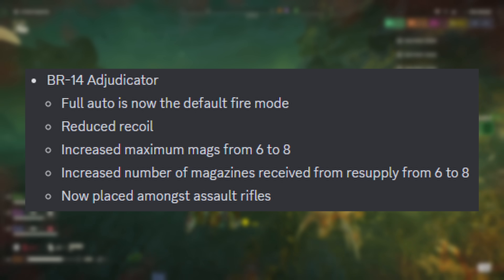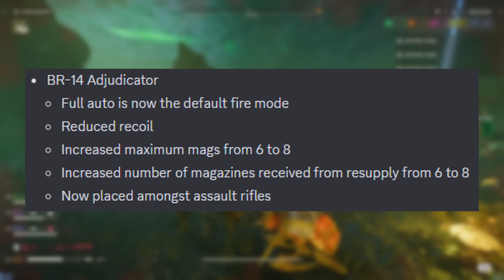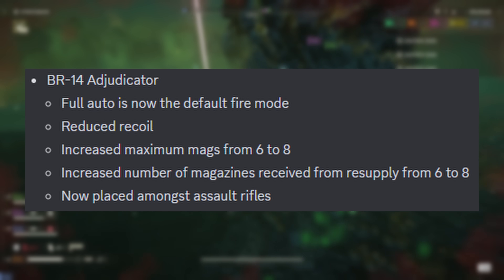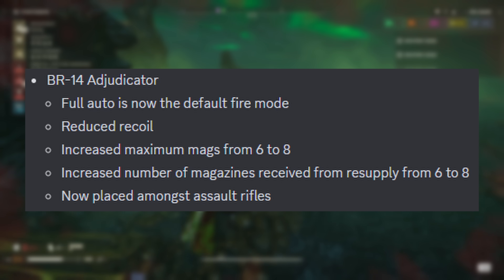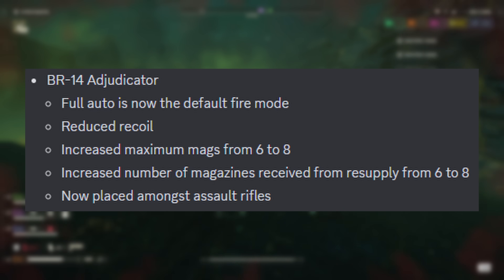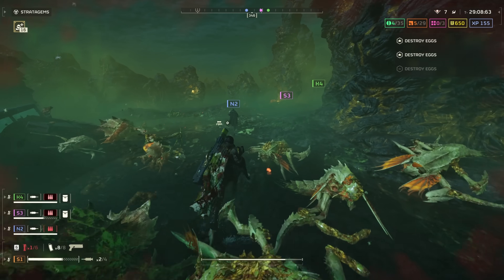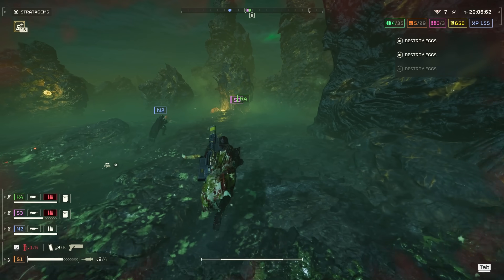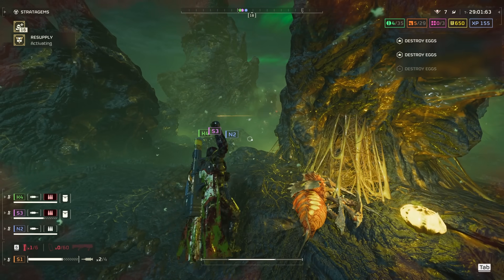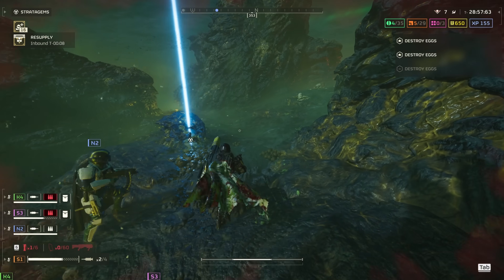BR-14 Adjudicator: full auto is now the default mode. Its recoil has been reduced from 50 down to 40, which represents a 20% reduction. The maximum number of mags you can carry has been increased from 6 to 8 and is fully resupplied with a single resupply brick. It's now also classified as an assault rifle instead of a marksman rifle. If I had one word to describe these changes, it would be 'usable.' These changes aren't stellar by any means, but it at least makes the Adjudicator a more usable weapon. People who already enjoy using it will just enjoy using it more now.